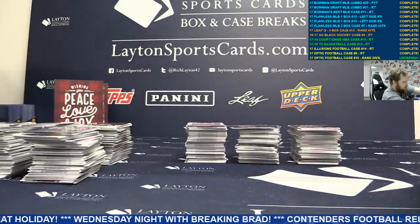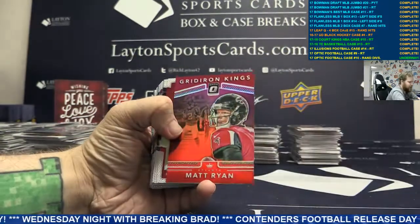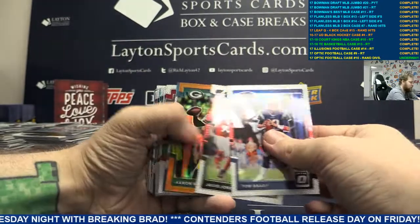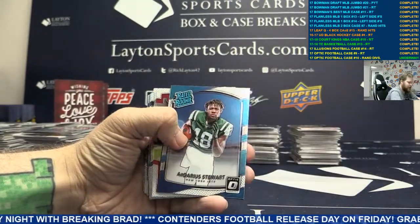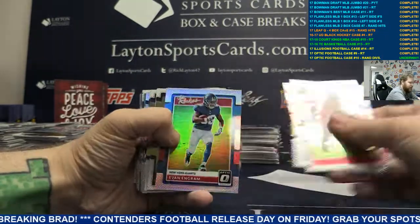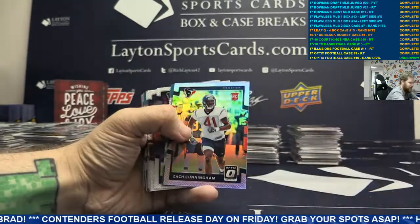Moving on, let's keep ripping. Base, got a red Gridiron Kings Matt Ryan. More base, got an orange Aaron Rodgers, Green Bay. Base, silver rookie insert Evan Engram.